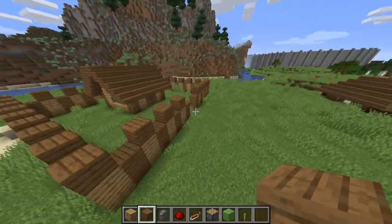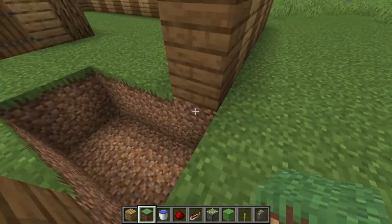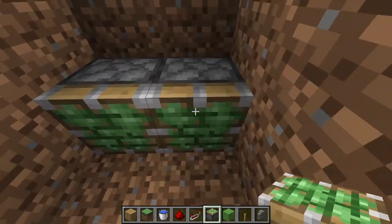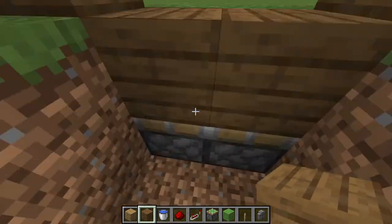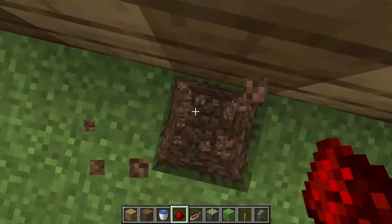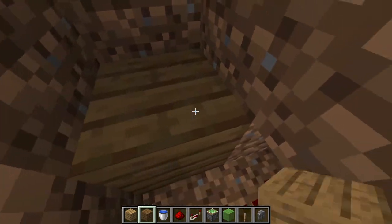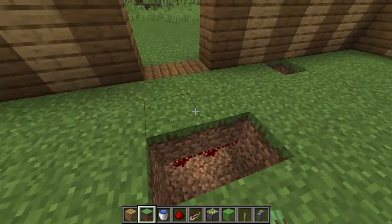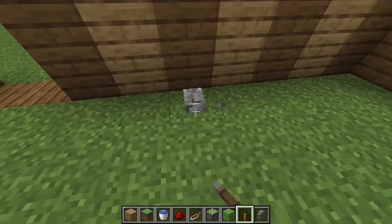Now get rid of all this grass. Break a block right here next to your gate and go hollow down two by two, then four long. Put down two sticky pistons like this with the type of wood you want — let's use dark oak and a little spruce. Get repeaters and hook it up with your redstone. Figure out where you want to put your redstone, let's put it here. Hollow out a little path for it, make it go up, so we can just have it stop there. Cover it all up and then flip the lever — put the lever down, flip the lever. And there's your little gate. Flip the lever whenever something's coming.